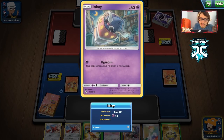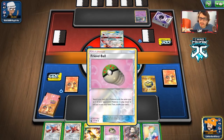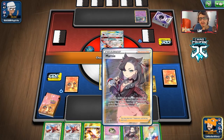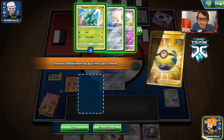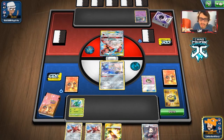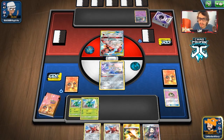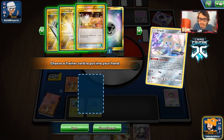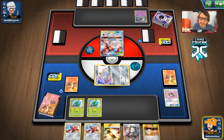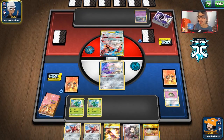We're up against some weird Buzzwole/Malamar deck. I'm going to go for Research and get a Scyther. I didn't realize the Buzzwole was a Crest type at first — my bad. We'll get a double Scyther here. We probably could have Quick Balled for a Meowth to set up Galarian Zigzagoon, but still having double Scyther is good since you need to Scoop Up anyway. Maybe it's fine.